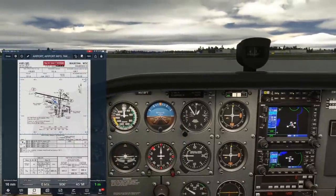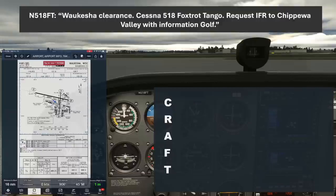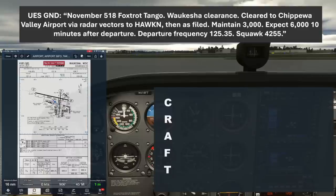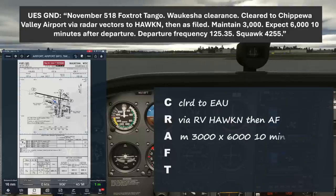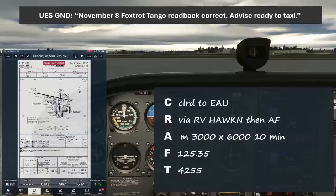We'll be requesting our clearance now, pulling up a scratch pad with the CRAFT acronym to keep the clearance elements straight. Waukesha clearance, Cessna 518 Foxtrot Tango, request IFR to Chippewa Valley with information golf. November 518 Foxtrot Tango, Waukesha clearance, cleared to Chippewa Valley Airport via radar vectors to Hawken, then as filed. Maintain 3,000, expect 6,000 ten minutes after departure. Departure frequency 125.35, squawk 4255. We read back: cleared to Chippewa Valley, radar vectors to Hawken then as filed, maintain 3, expect 6, departure 125.35, squawk 4255, 518 Foxtrot Tango. Read back correct, advise ready to taxi.